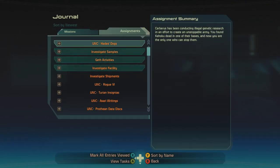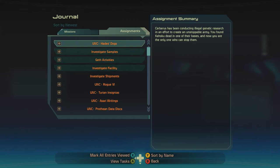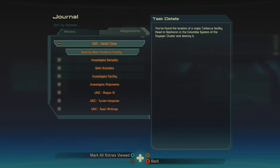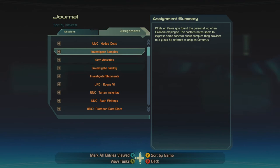Cerberus has been conducting research in an effort to create an unstoppable army. We found Kohoku dead on one of their bases. Now you're the only one who can stop them — actually I'm pretty sure I can report them to the Alliance and the Alliance can do something too, but it's fine. It's RPG syndrome — protagonist syndrome.